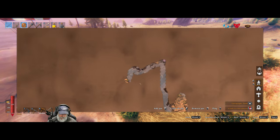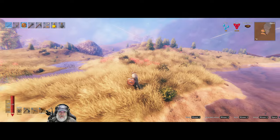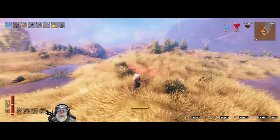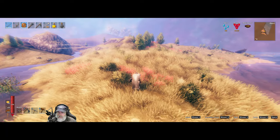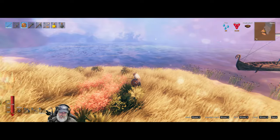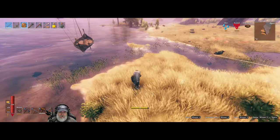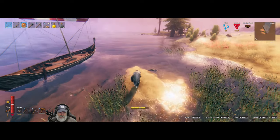I put a portal down right here, then sailed and found this plains biome, which is right next to the Mistlands. If we have a decent amount of resources in this plains location, this may be the place where we end up building our plains base. So the first thing I'm going to do before anything else is build a portal here.